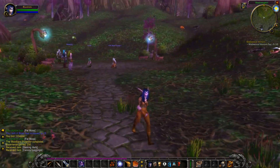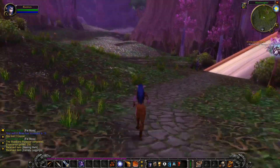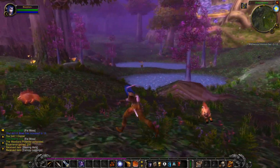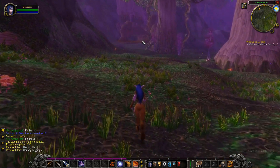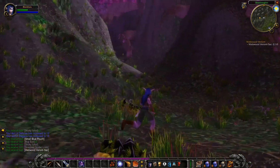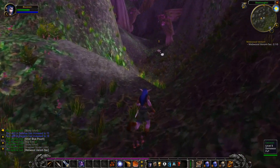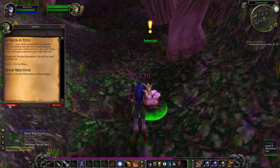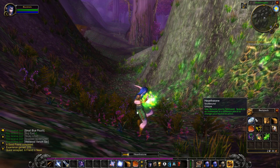Next up, we will do A Good Friend and Webwood Venom. To do these quests, just follow the path from the spawn point and head north. You will walk around this pond, and when you see a cave in the distance, you know you're going in the right direction. When you're standing in front of the cave entrance, turn left and follow the narrow path to Iveron. Talk to him, complete the quest, and accept the follow-up quest. Then use your Hearthstone to return to the spawn point.